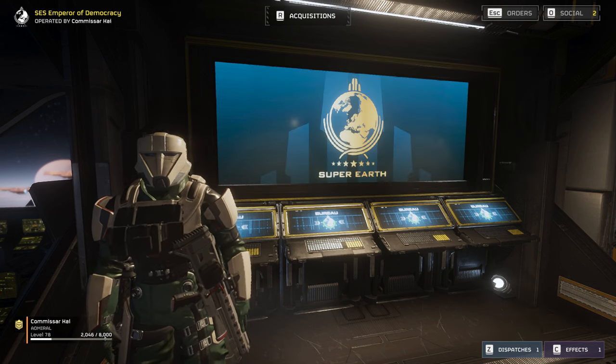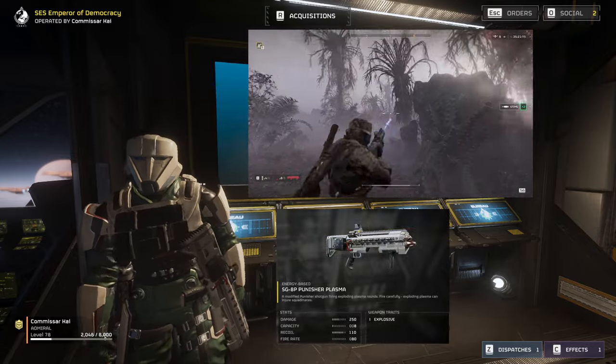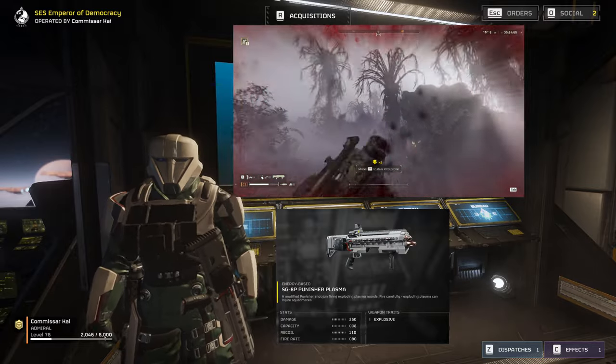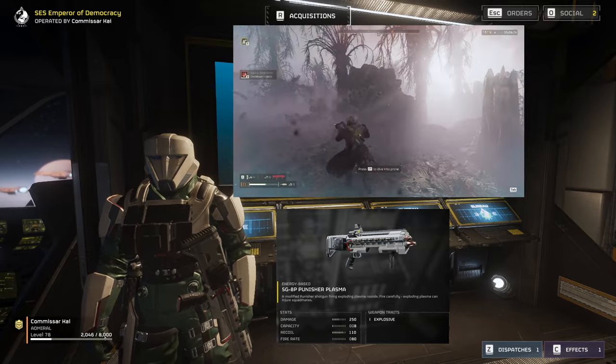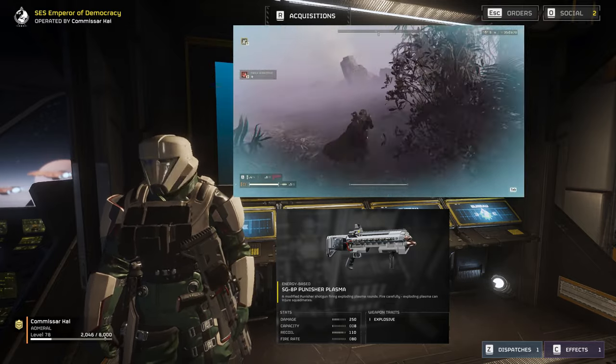To do this, we're going to be bringing the Punisher Plasma. This might just be the most effective primary weapon against the bots right now, due to its high explosive damage and crazy amounts of stagger. It can deal with entire patrols of Devastators completely by itself while still being effective against the little guys. If you've struggled with heavy Devastators machine-gunning you in half, then this is the perfect primary for you.